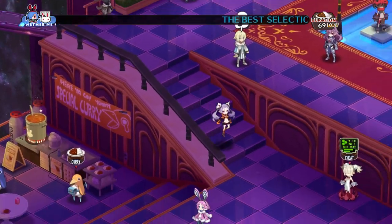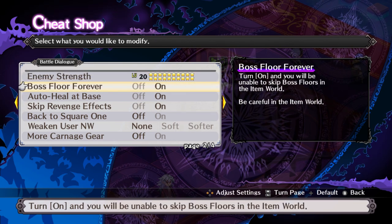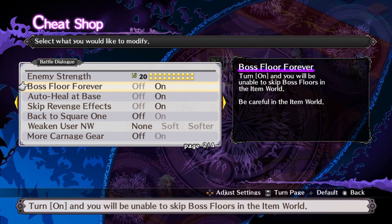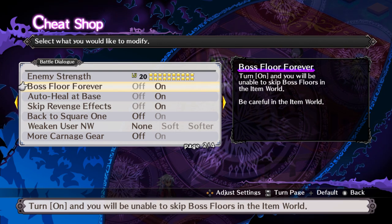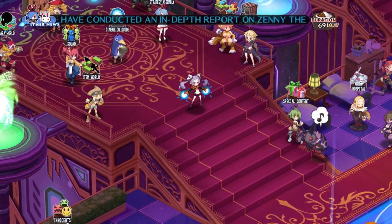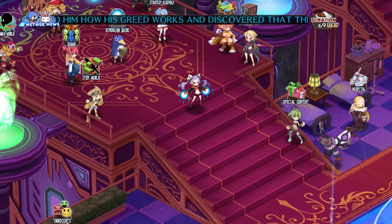Something I forgot to show: if you don't have Boss Floor Forever turned on in the Cheat Shop, then you'll skip past the boss floor. This is the setting you want turned on - it makes sure that any floor-skipping effects will land you on boss floors while going past them. Anyway, those are a couple of methods for farming training bonus. I hope this was helpful and thank you for watching.